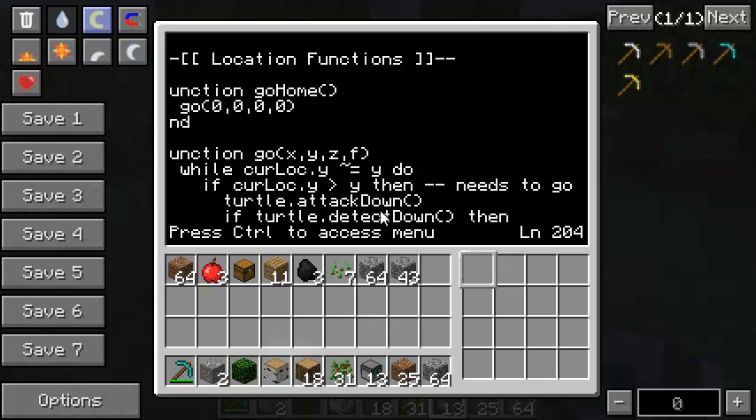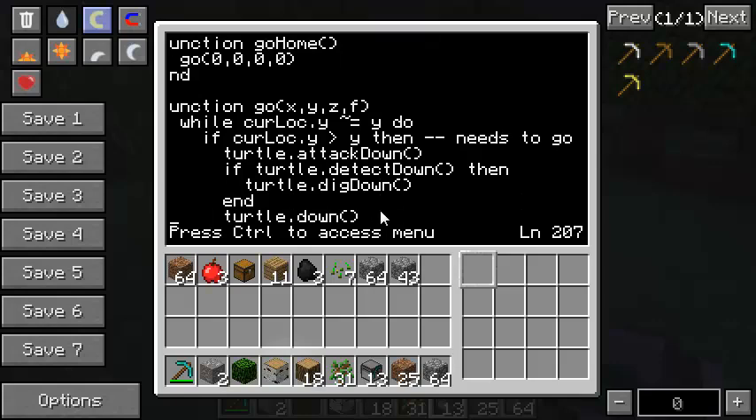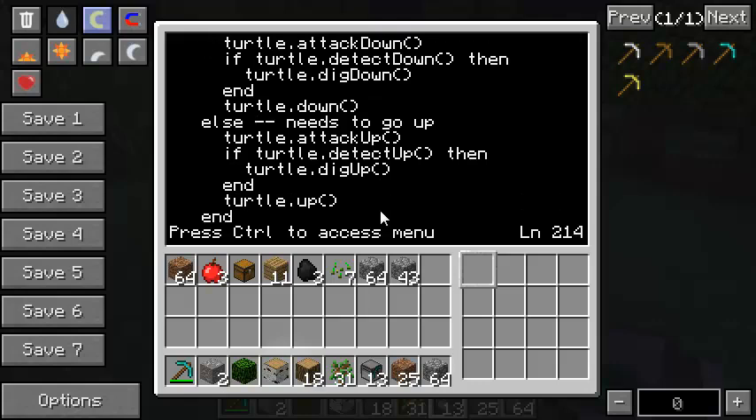The attack doesn't use any fuel. I wasn't sure if it takes time for him to try and attack, but I put it in just in case something gets in his way. If he detects something down, we'll dig it out of the way and then move down. Otherwise he needs to go up, so we attack up to check if anything's in his way and then move up.